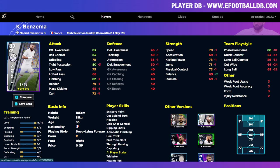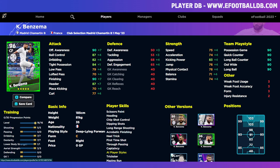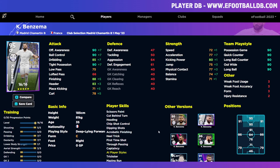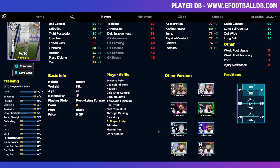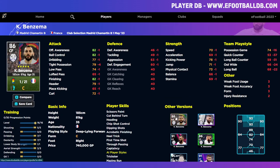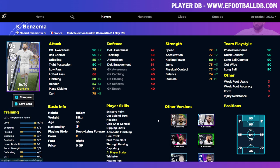All versions of Benzema are deep line forward — there's no fox in the box variant. There are different versions released so far, and even the standard card has 21 levels to go and isn't much worse than this one. I don't think you should be spinning specifically for this Benzema. The price — three-quarters of a million GP — is a lot, and the team play style is also a bit of an issue.